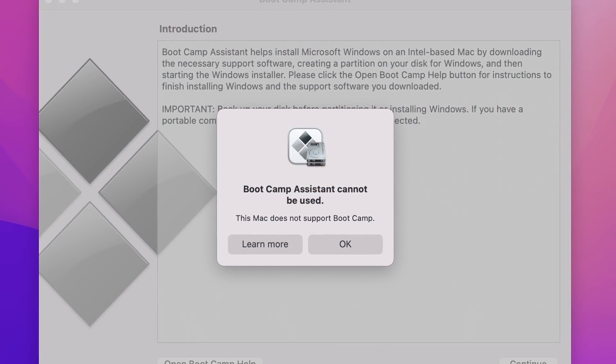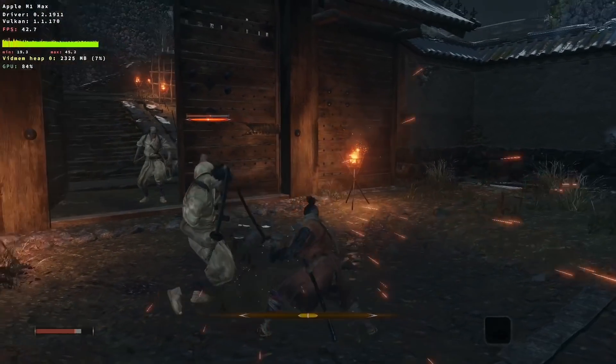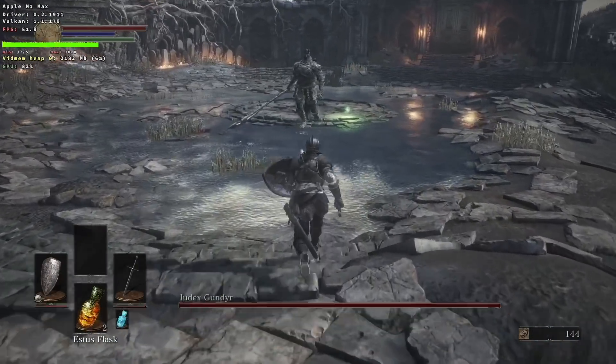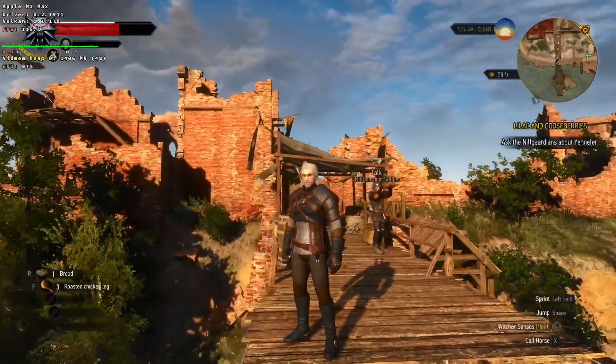Unfortunately, Bootcamp is not supported on the new M1 Apple Silicon chips, and therefore we have to use a compatibility layer like Crossover in order to translate the Windows API calls into macOS-compatible API calls. This type of translation layer is very taxing on the computer, especially when we're running games that were never designed or optimized to be run on the Mac operating system.